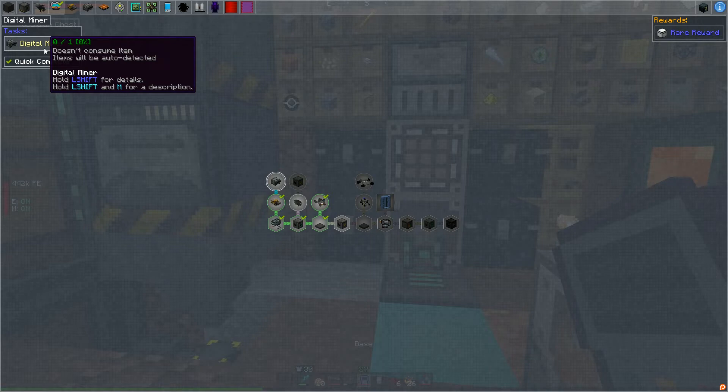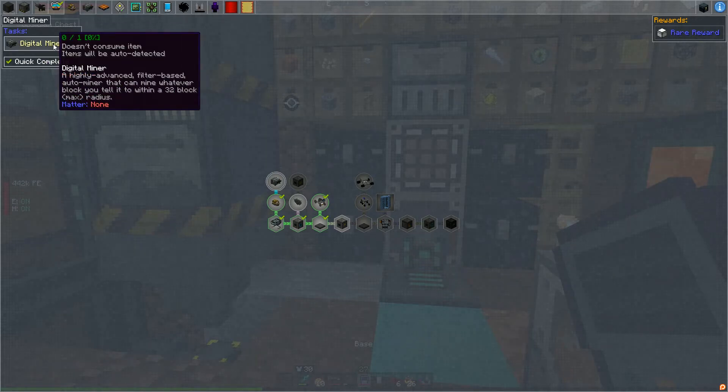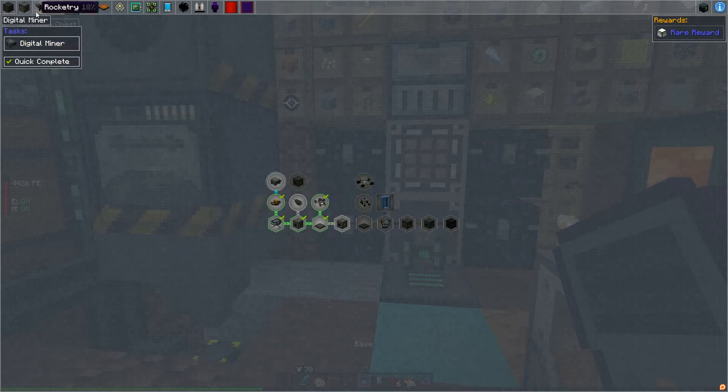We can basically plop the digital miner down and it should mine out everything in an area, even replacing empty spots with filler blocks. We can tell it to mine specific ores in a specific area without it having to move. It's a highly advanced filter-based auto miner that can mine whatever you tell it within a 32-block radius — that sounds awesome.